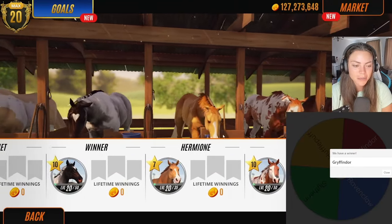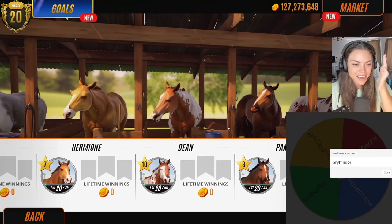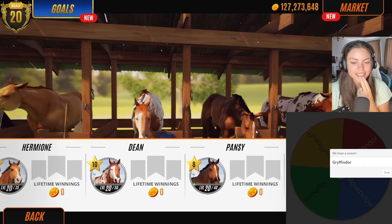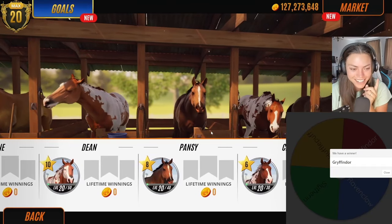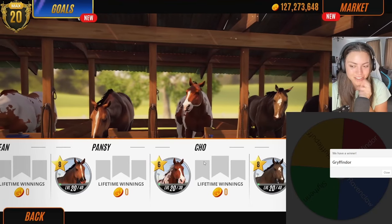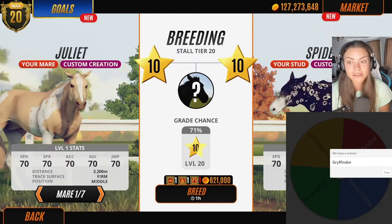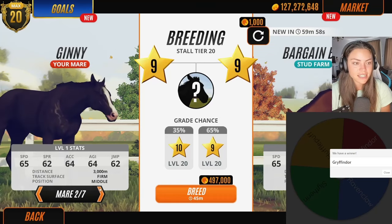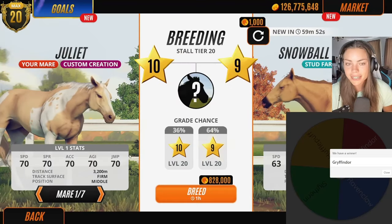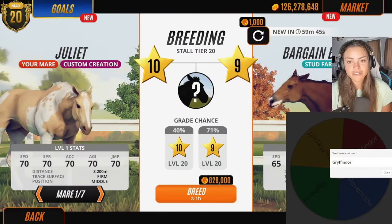So we've got: Ginny, Cedric, Cho, Pansy, Dean, Hermione — how many Gryffindors have we had? We've had two Gryffindors, one Slytherin, one Hufflepuff, and one Ravenclaw. That's good — let's keep breeding. We still have quite a few stables free. Let's breed with some of the Harry Potter foals and mix it up slightly. Let's breed with Cho.